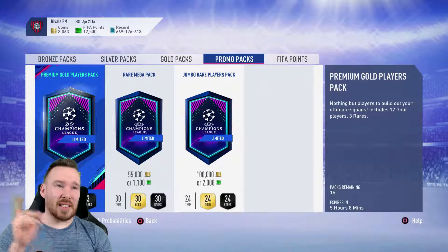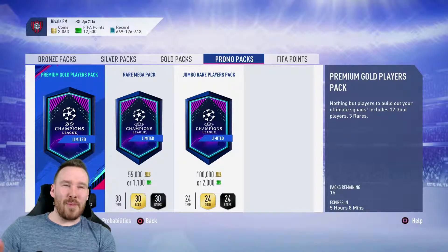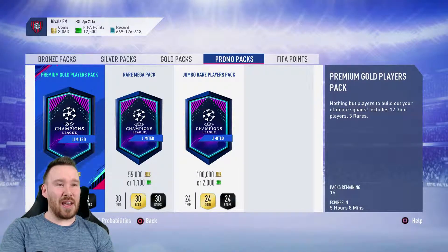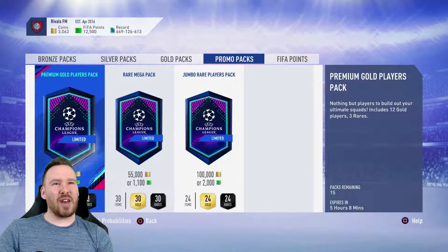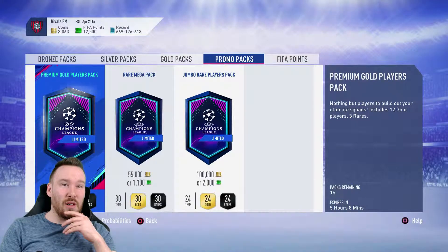We packed Hassard this time last week, so hopefully we can replicate that — something good. Maybe our luck's changing, maybe this is where we're getting something decent. We did get the icon Roy King, 86 rated, so I mean it's one of the lower end icons, but at the end of the day it's an icon who generated some coins for us.